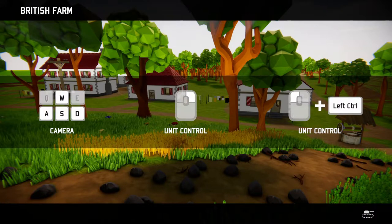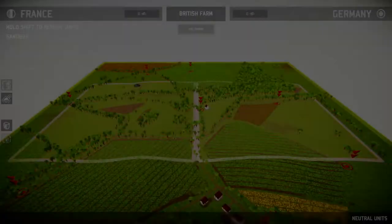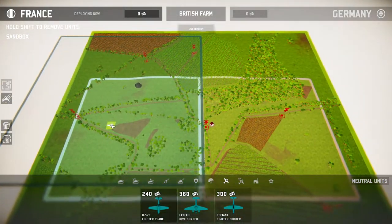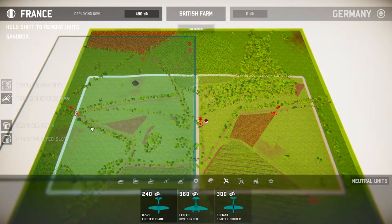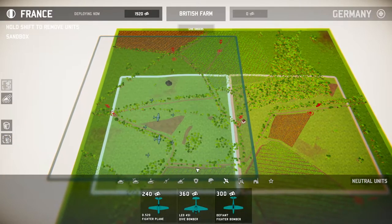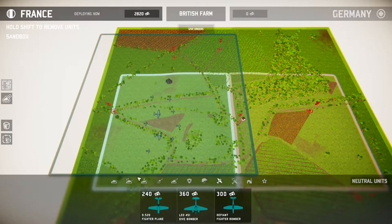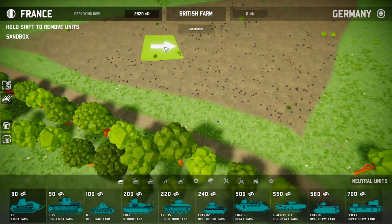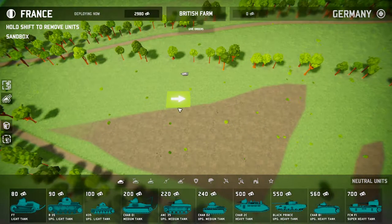I'm no strategist in this by any means. I'm barely competent in Warhammer. I don't own a game with controls like this either. At least you can do orders at all — in TABS you can't even do that. Okay, let the chaos commence. Alright, let's get planes in the air. Tanks.